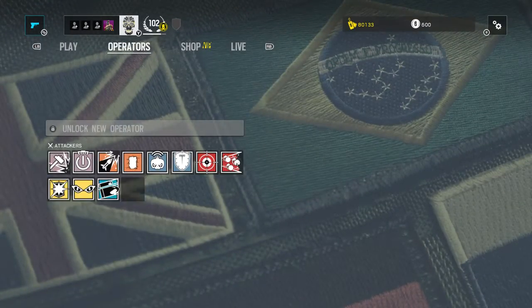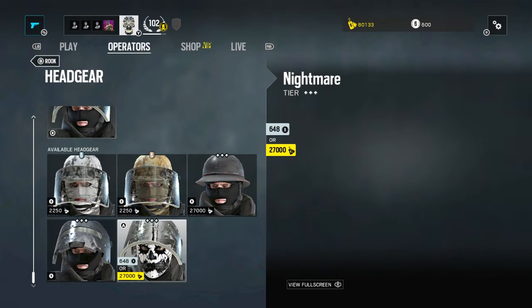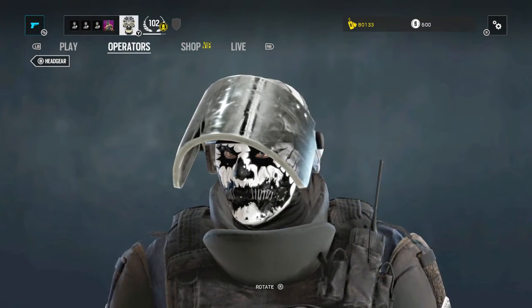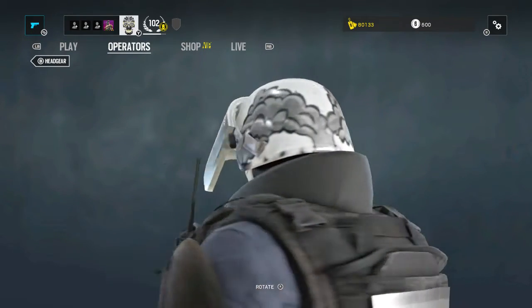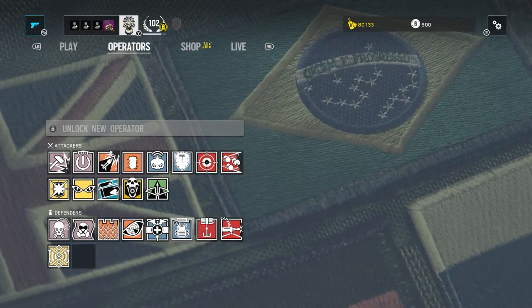Next up is Rook, the other defender with a headgear. His is called 'Nightmare.' I'll go full screen — that's what he looks like. He has stitches on his face and white and black face paint with a white and black helmet.